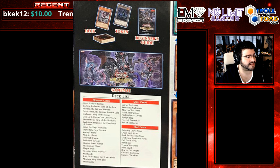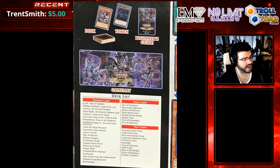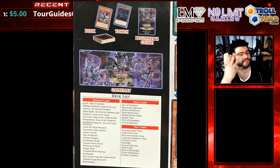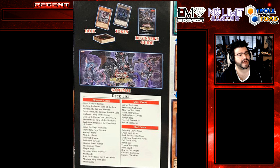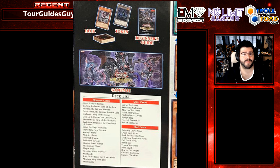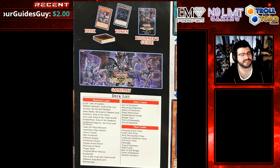Lilith, Lady of Lament; Darkest Diabolos, Lord of the Lair; Arima, the Wicked Warden; and Duke Shade, the Sinister Shadow Lord — four of the new cards coming out of the structure deck that give an awesome, Kaiju-proof strategy some of the times. I think this deck melds together a new kind of strategy. Consistency might be an issue though, and it's going to be on the players to figure out how to break it into the metagame.